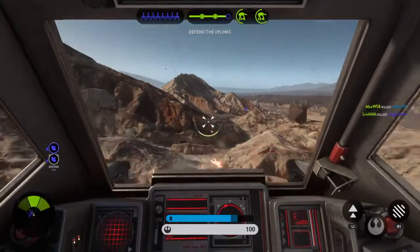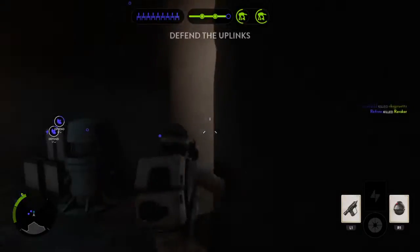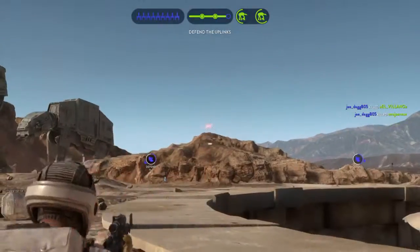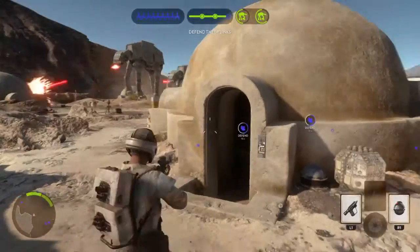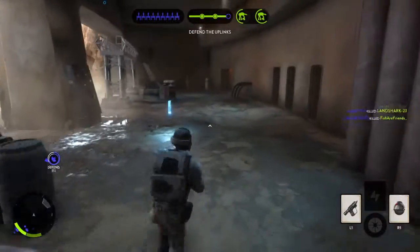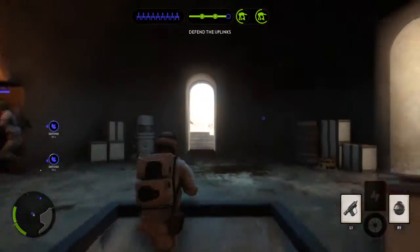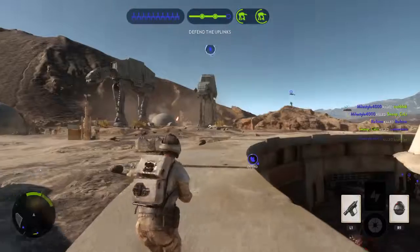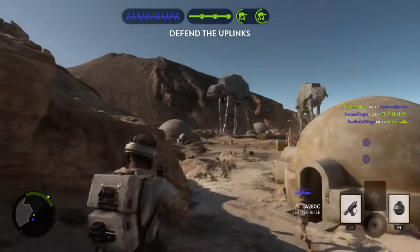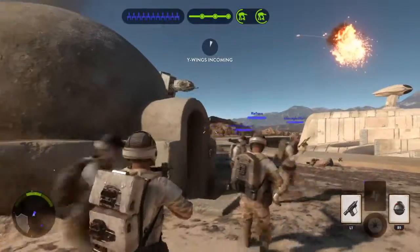The Y-wing targeting system is locked. We've got a missile! Our spies are telling us Vader is nearby. Be alert. Hammer received AT-AT coordinates. Rogue Squadron is almost there. Air cover! Fire! Fire!